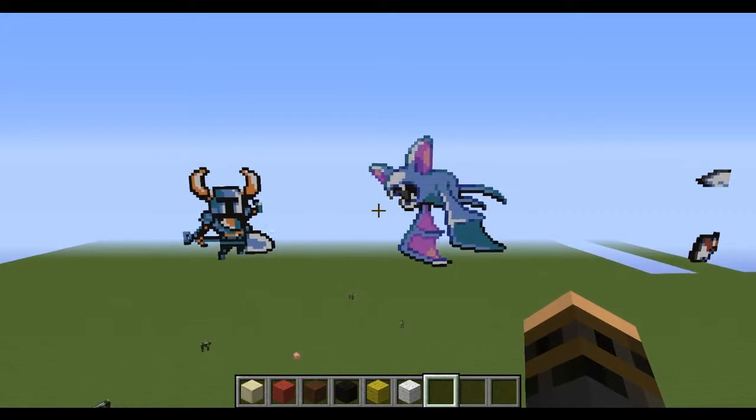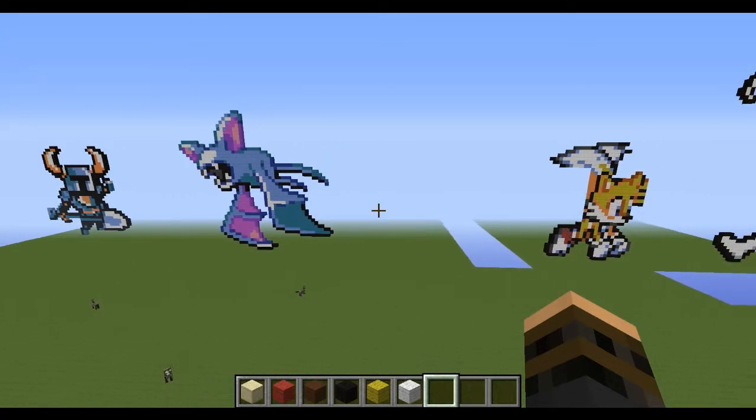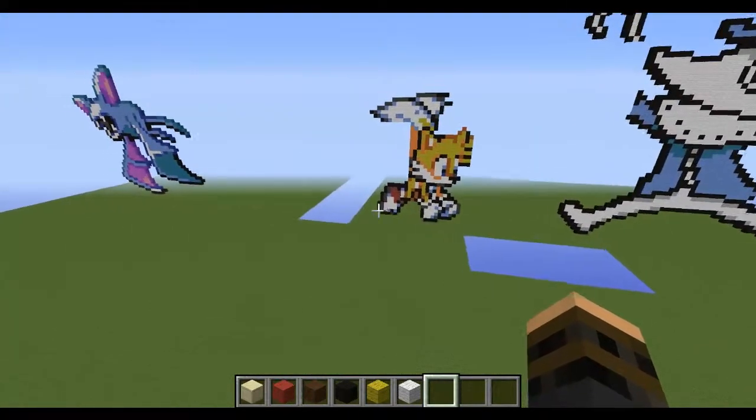That's how I made such things as the Zubat that is standing here. Tails the Hedgehog, which is right there. I don't really like the netherrack down there — I probably could have found a better block, but it needed two shades of red.